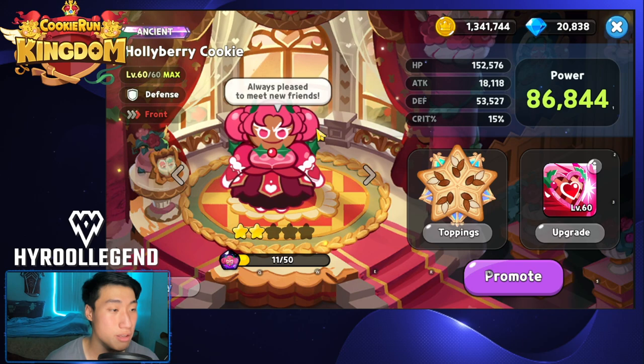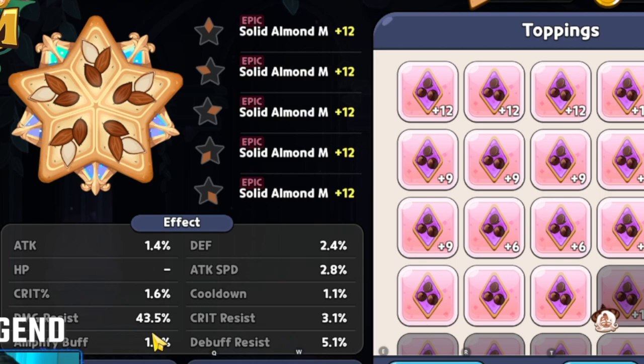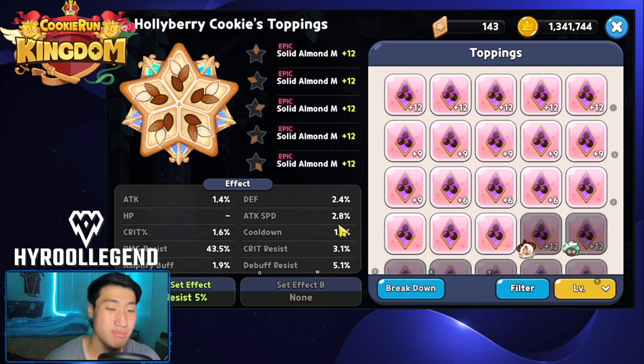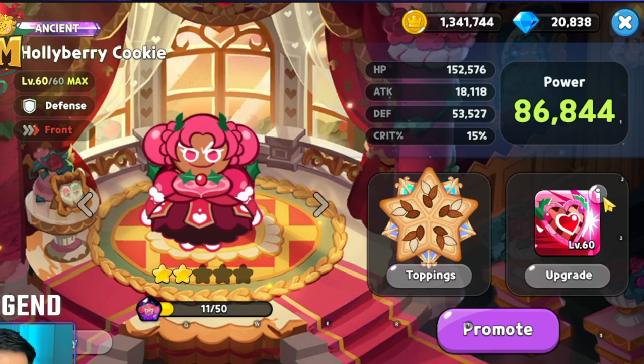Alright guys, so here we go. We have Hollaberry Cookie here, and the set I would always recommend for Hollaberry Cookie is going to be full Solid Almond, mainly focusing on damage resist and some crit resist as well. Cooldown can help Hollaberry Cookie, but it's more important for her to tank the enemy rather than taking more damage and dealing damage right now. So damage resist is the number one sub stat you want to focus on with Solid Almond, and crit resist will also be very, very good. Cooldown, if you can do it, is kind of a bonus. That's going to be Hollaberry Cookie at level 60, 2 stars, and skill level 60.